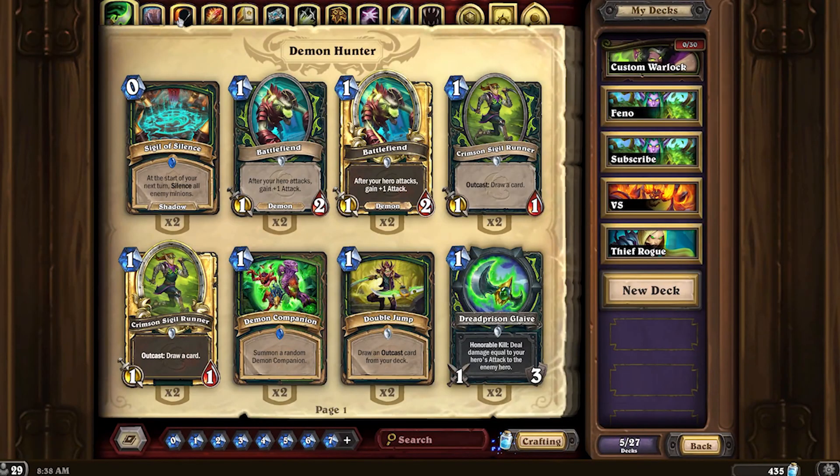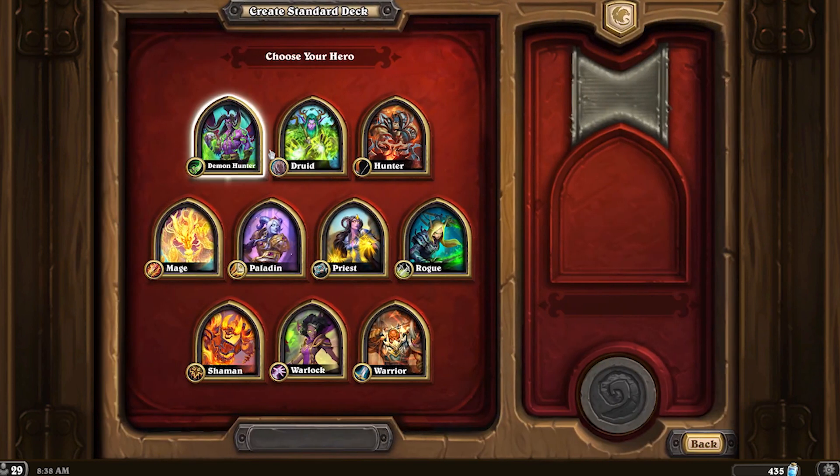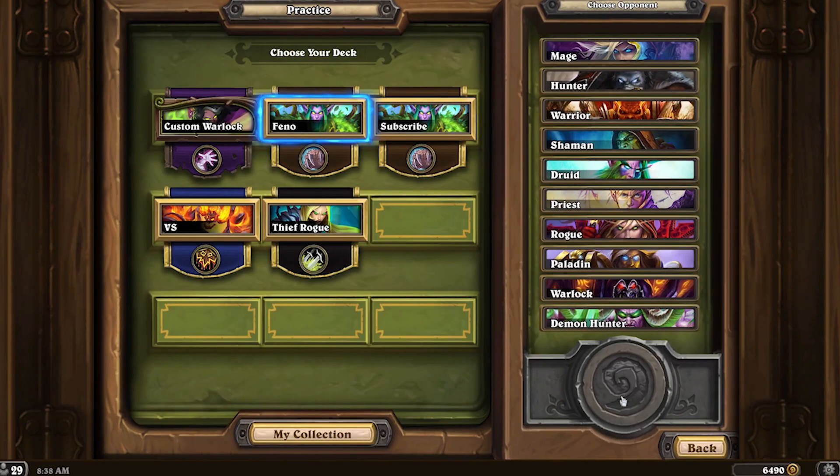In the collection manager, all of the classes are represented in alphabetical order, and when you tap new deck, they are as well. But when you go to practice mode, they aren't in order at all — they're just in a seemingly random order with Demon Hunter just placed at the bottom.